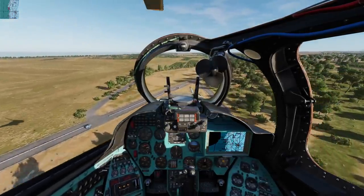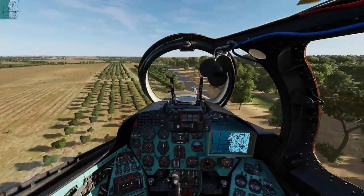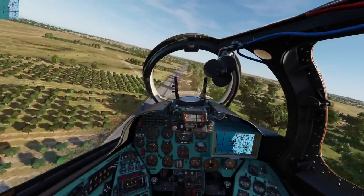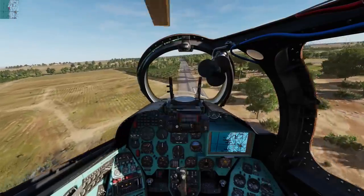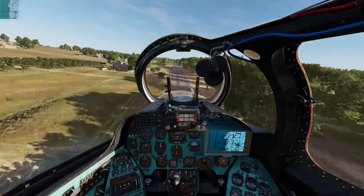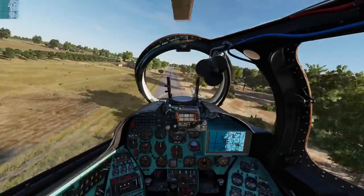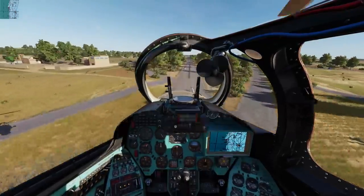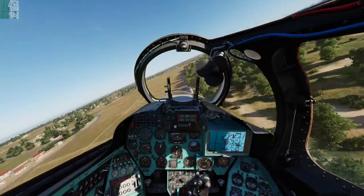Up ahead is one of the major highways. We'll tuck in for a little low flying and give some motorists a scare. Let's see if I can get a little bit lower. "I can't maneuver! Stay on target. We're too close! Stay on target." Okay, that was fine. Let's come off to the right and parallel the highway just a little bit.